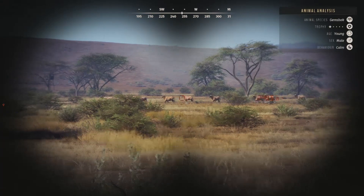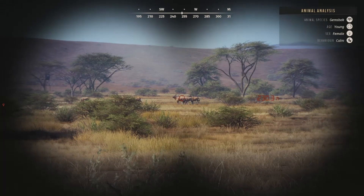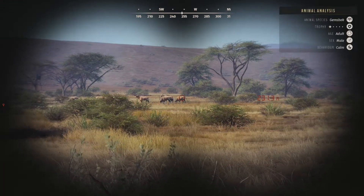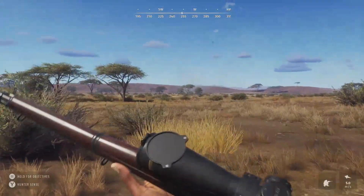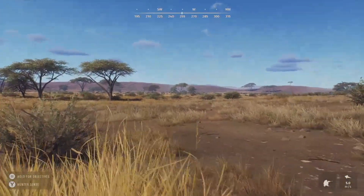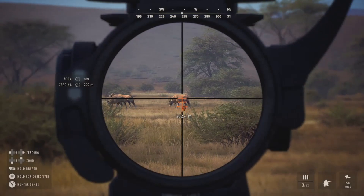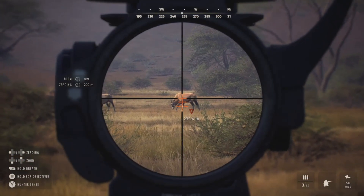Right up ahead we have a herd of gemsbok. I can see a couple of one-star youngs, and then most of these are females. There's a one-star adult in the back - we might go ahead and take that guy. There was also a little group of warthogs over to my right but I don't think we'll get them because they'll spook after we shoot. Let's get this gemsbok before he decides to move - he's about 230 out, we'll stay zeroed for 200.